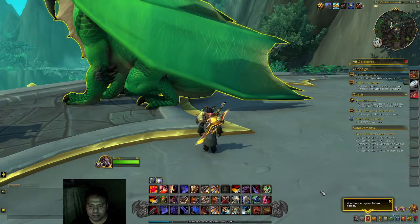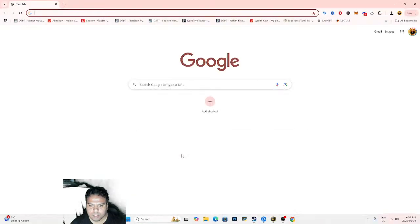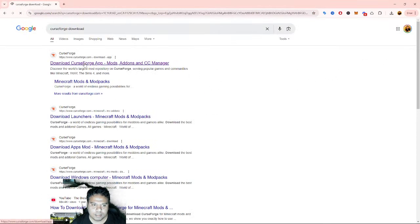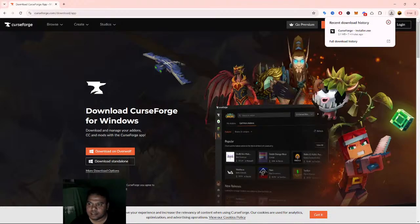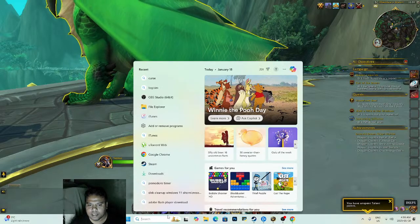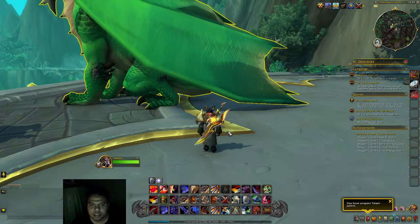To get any add-on, go to Google and type 'CurseForge download'. You'll see the first link — download on Overwolf. Click the first link; I always go for the Overwolf one. Once you download it, you click Next and install. Once installed, you'll get the CurseForge app on your desktop.